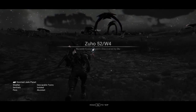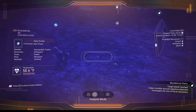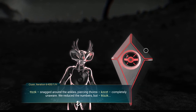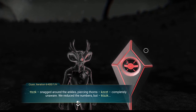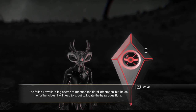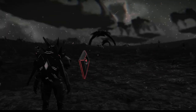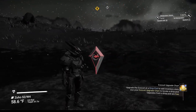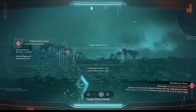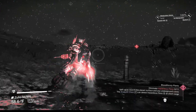I didn't even check the planet — what kind of planet are we looking at? Emerald, so this is green. I could use some emerald, I might grab some. Ammonia and silver, and the sentinels are isolated so we don't have to worry about fighting anything here unless the animals are bad. Snagged around the ankles, piercing thorns, completely unaware — we reduce the numbers. The Fallen Traverser's log seems to mention the floral infestation but holds no further clues. I will need to scout to locate the hazardous flora. And we start our mission. Now we can't re-access this — you just have to move along. If you look through your scanner, it's automatically going to be tuned to finding these hazardous plants. So there's one right there.